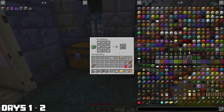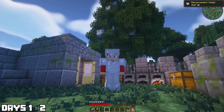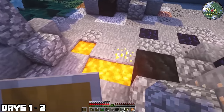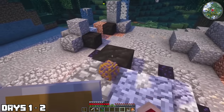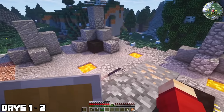Rolling into day three, I was able to make myself a full set of iron armor, so we were protected. We didn't see any mobs yet, which was kind of weird. But I did find my second dragon egg that day — it was a Gronko. These things are absolutely sick.